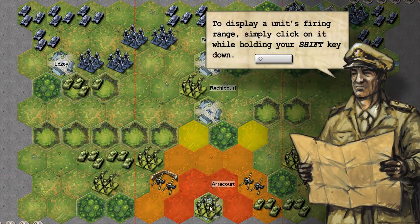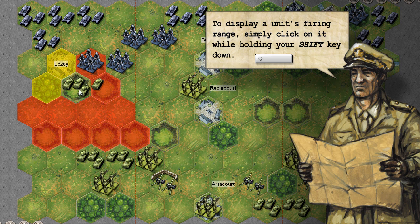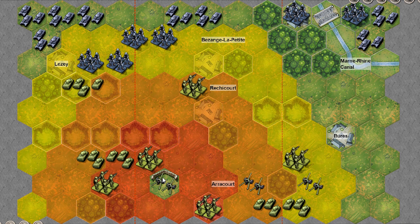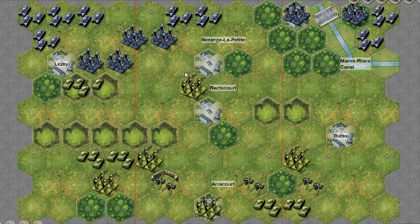To display a unit's firing range at any time, simply click on it while holding the Shift key on your keyboard. The colors will tell you how many dice you would roll from the hex you're in if attacking a unit in that hex. This works for your units, but also for your enemy units, allowing you to see the threat posed to your troops.